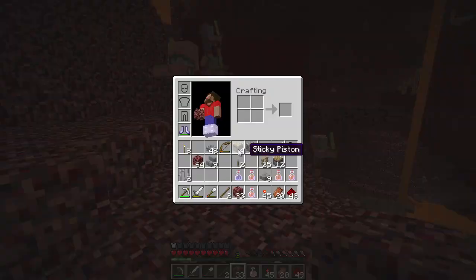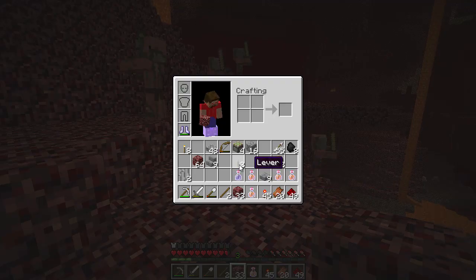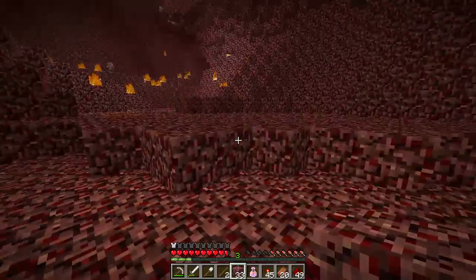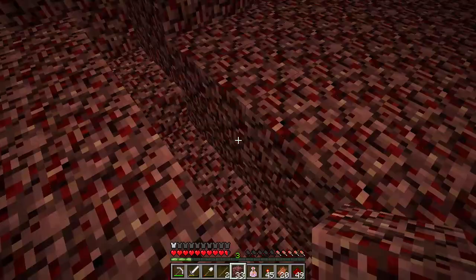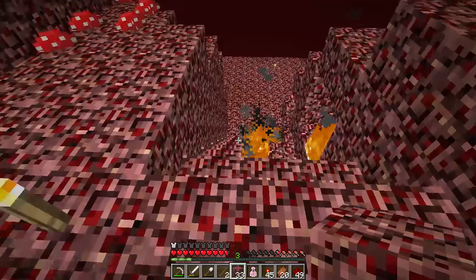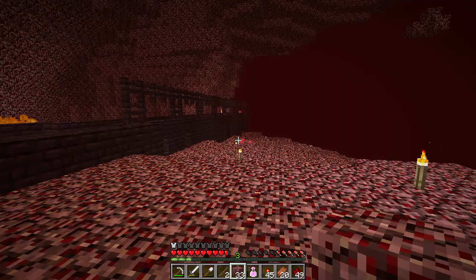The only interesting thing that really happened was I found out that if you hit a pigman with TNT that you've lit with flint and steel, they'll chase you — that's known — but what I didn't realize is they'll chase you even if you're invisible. It seems lots of other mobs do too once you annoy them, even if you are invisible. So that's a bit annoying because then you come back, take another invisibility potion, and they still can't see you after that.